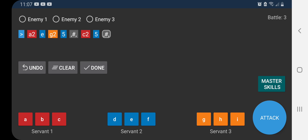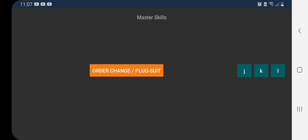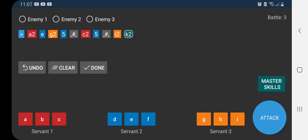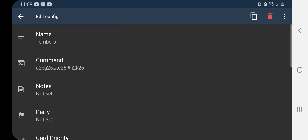Now we're going to use the Support Scotty's battery on Dante, so tap I and then tap Servant 2. If you want, you can also use the Mystic Code skill: tap on Master Skills, tap K, and then Servant 2. Now we're ready to attack again — hit Attack, Servant 2 NP, and then Next Wave. Since there's no fourth wave, we're done, so tap Done.